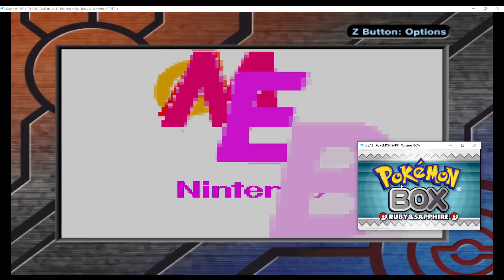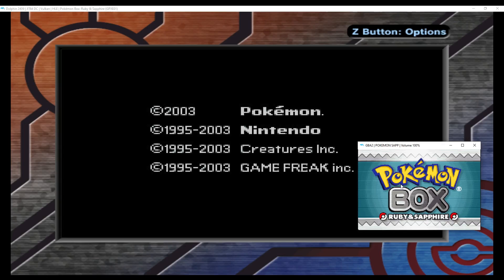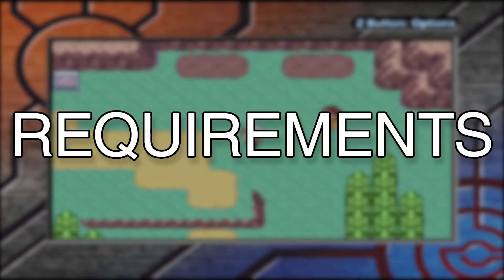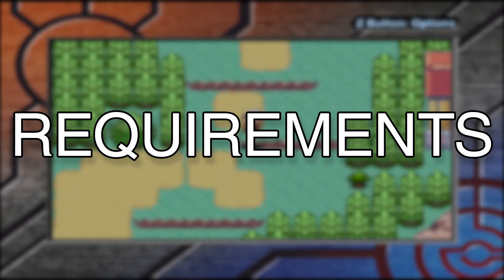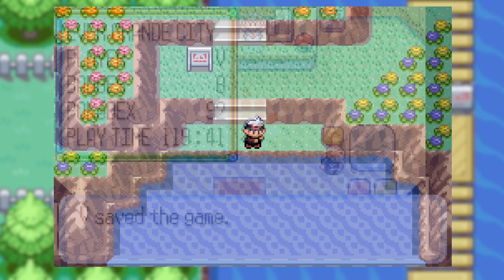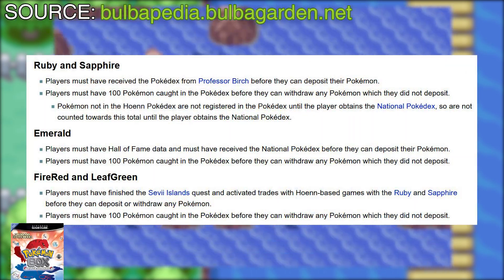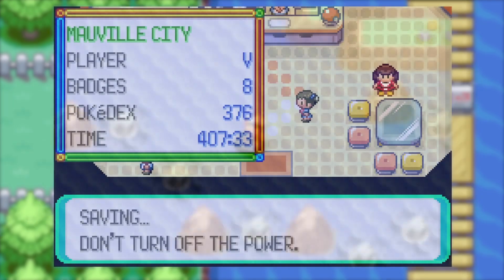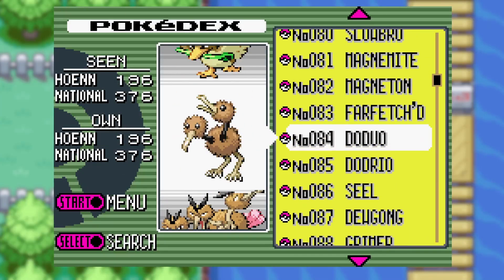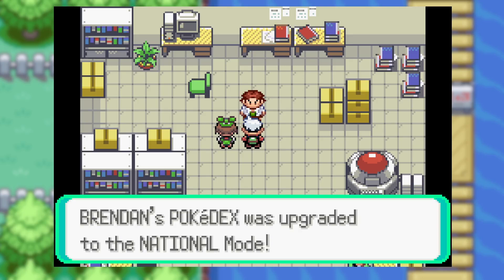Now you can access Pokemon Box on Dolphin emulator. The next steps are the normal Pokemon Box requirements to connect your GBA Pokemon games to Pokemon Box. The first requirement is to save your Pokemon game in a Pokemon Center. Depending on the Pokemon game, there are different requirements — besides saving in the Pokemon Center, you also have to have at least 100 Pokemon caught in your Pokedex, beat the Elite Four and Champion, and obtain the National Pokedex.